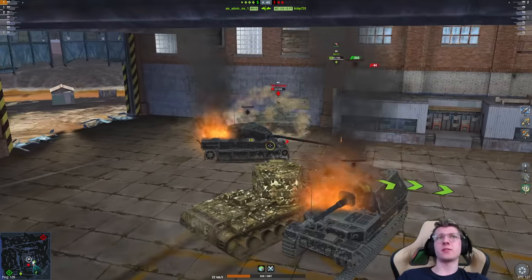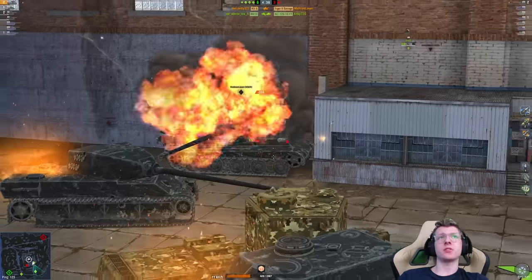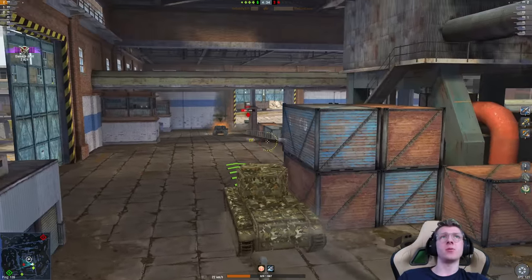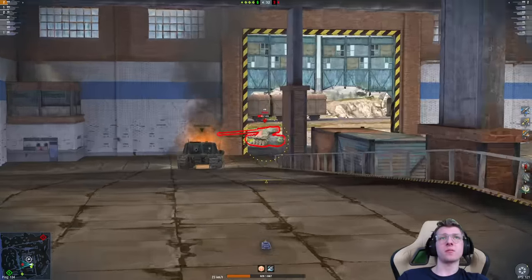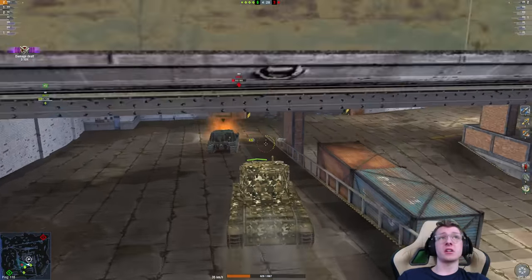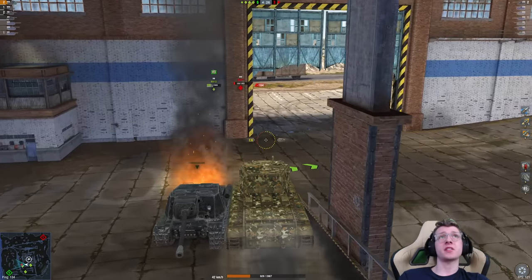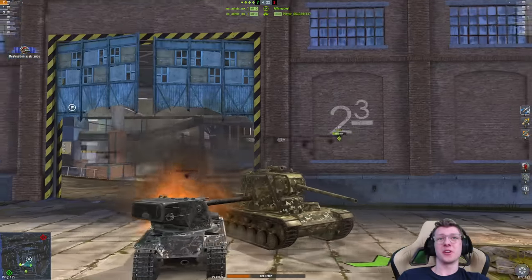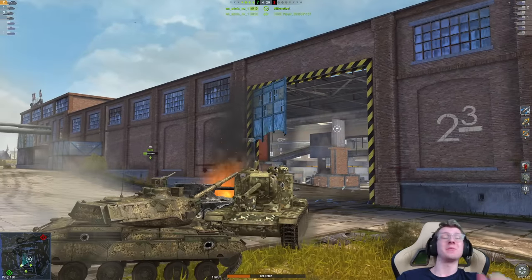I'm going to pop my Adrenaline at this point, and we're going to bonk the Tiger 2 again — 334 damage. Now all that's left is the enemy Emil 1, who is obviously running away from us. Wow, we actually hit that. As I said, the gun on this vehicle is surprisingly accurate, which you don't expect. So all that's left is the Emil, and he's dead. I was hoping we could ram him because that definitely would have killed him. But those are two pretty solid results.